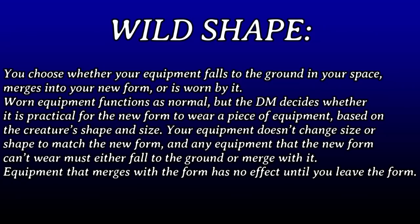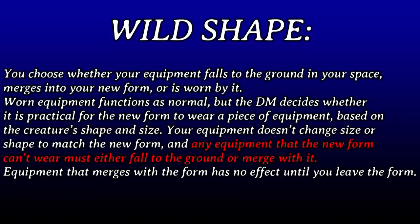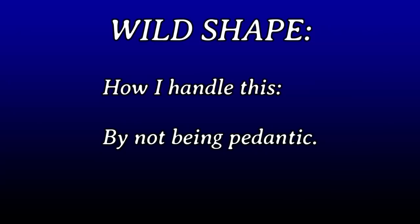You choose whether your equipment falls to the ground in your space, merges into your new form, or is worn by it. Worn equipment functions as normal, but the DM decides if it's practical for the new form to wear a piece of equipment based on the creature's size and shape. Your equipment doesn't change size or shape to match the new form, and any equipment that the new form can't wear must either fall to the ground or merge with it. Equipment that merges has no effect until you leave the form. So if my wood elf druid carries a staff and wild shapes into an ape — the staff isn't worn, it's held, so it must fall to the ground or be merged. Once again, it's about the DM making rulings that make sense.